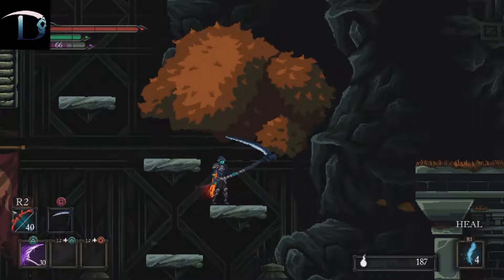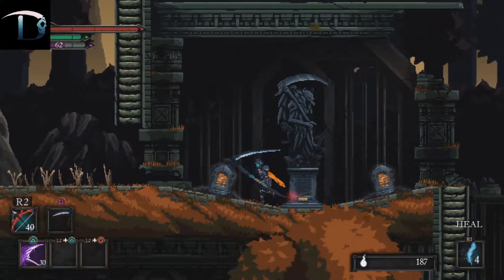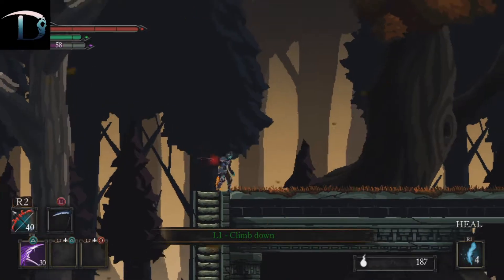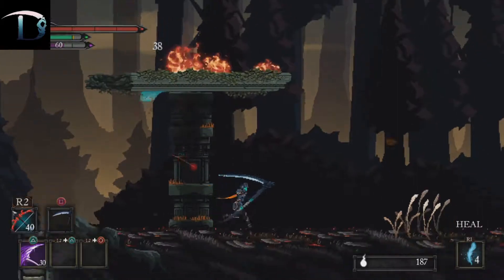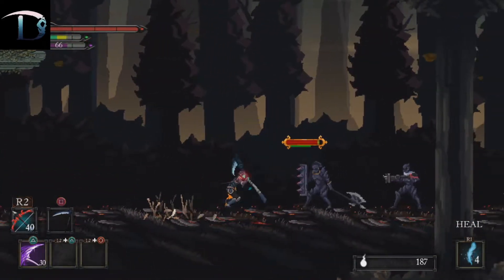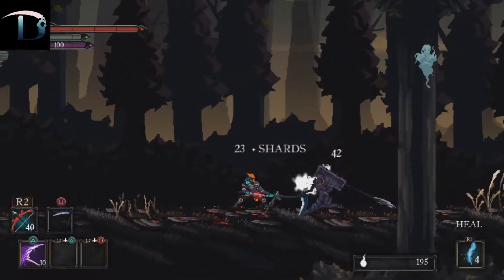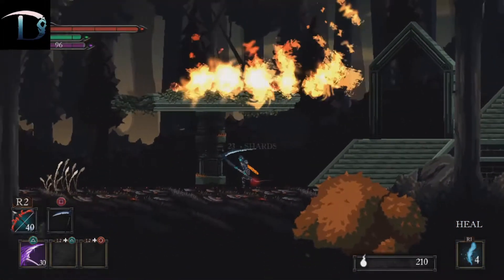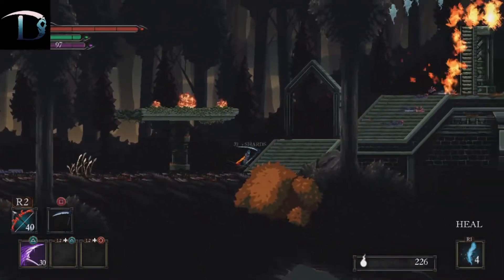I wanted to get footage of the character creator, but I guess I didn't make it in time — I waited too long to capture from the PS4, which is what this is, which explains that giant Death's Gambit logo. I didn't expect that to be there. I would have used the stream footage, but I wanted footage that had the game's audio without me talking over it.